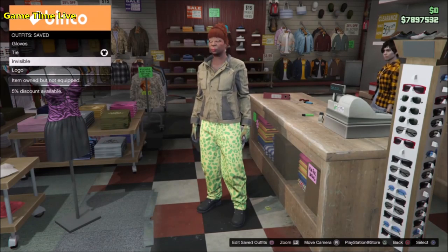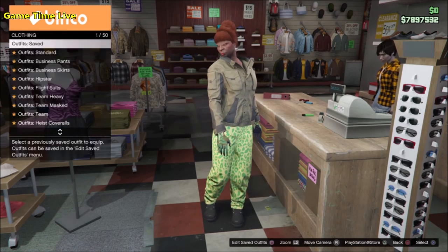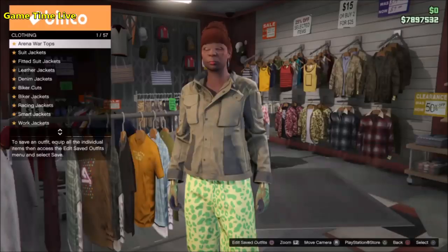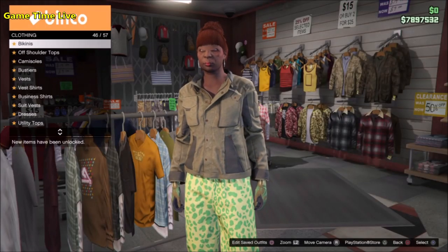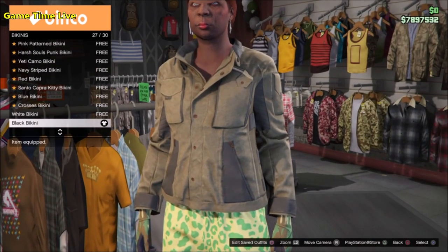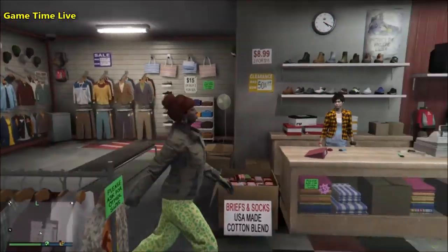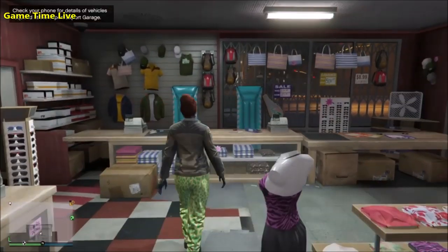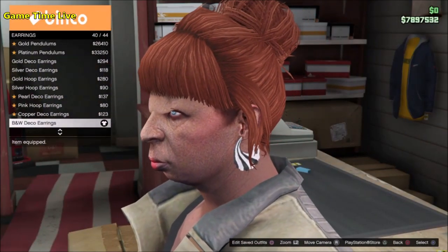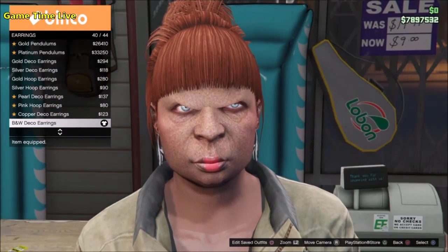This will be outfit number two — save it on slot number two. For outfit three, not much changes but this outfit is needed to remove the glitched bib. Keep the jacket on but underneath put on a black bikini. The pants, shoes, and gloves stay on. Also add the black and white deco earrings. Save this on slot number three.